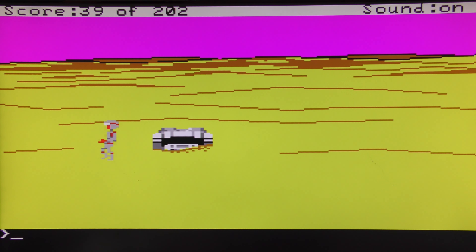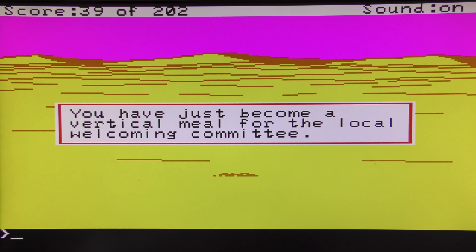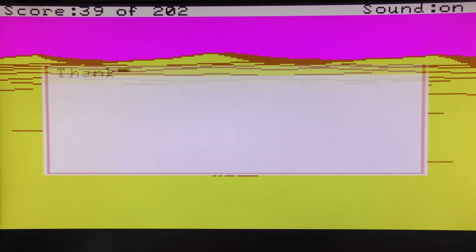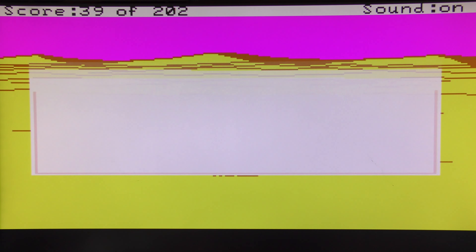Let's just have a wander around the desert and see what we can find. Nothing much to look at out here. Something just ate us — 'You've just become a vertical meal for the locum — welcoming your pity.' These are great. So heading in that direction is not a great idea.